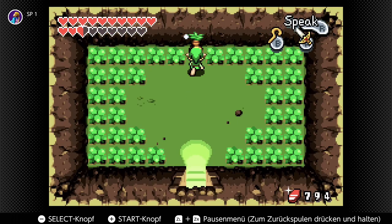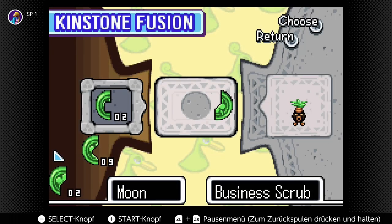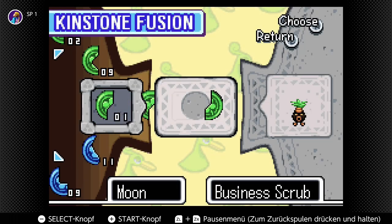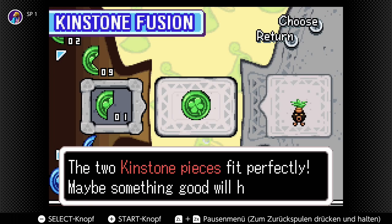I have found the first one — in Trilby Forest, you know, the first one with the minish. There is this trader. I fused kinstones with him. That means we only have two more to go now. Nice.